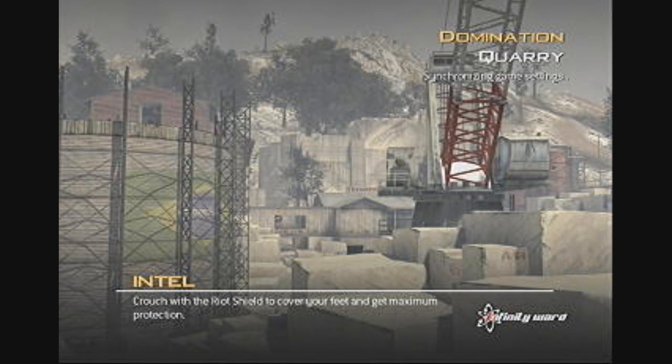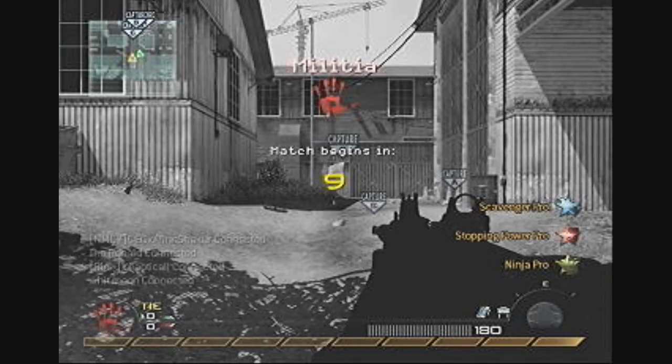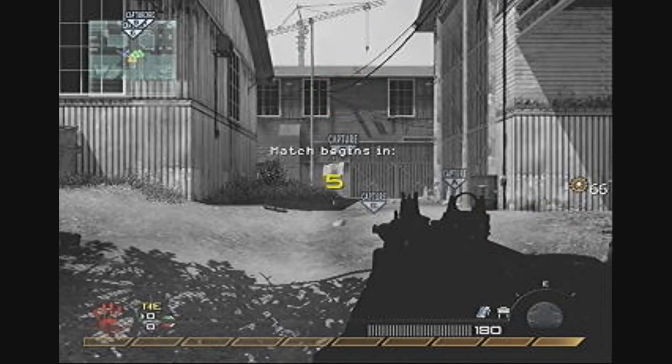Hey guys, I've got a game of Domination for you on Quarry and today I'm going to be using the TAR-21 FMJ with the Akimbo G18s as secondary, running Scavenger, Stun Power and Ninja Pro, Claymore, stuns as usual.